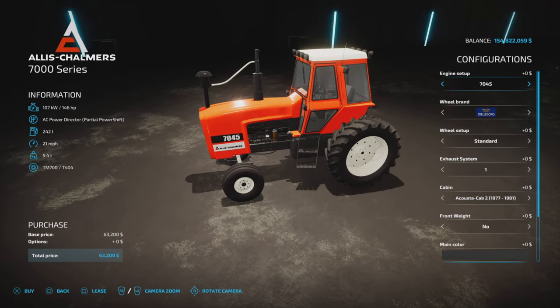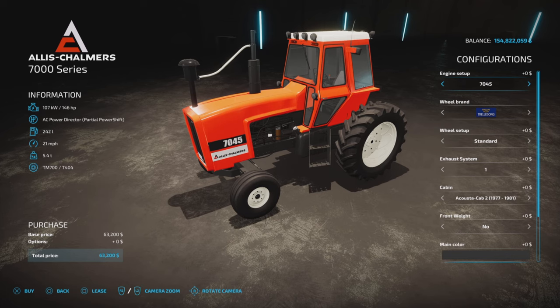Starting with the engine setup: base is 146 horsepower, and you can bump that up to 156, 161, and 181 for only nine thousand extra dollars.